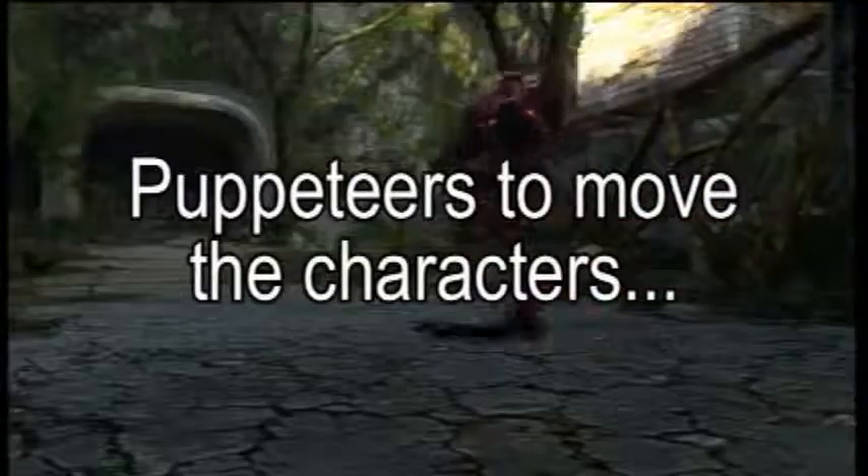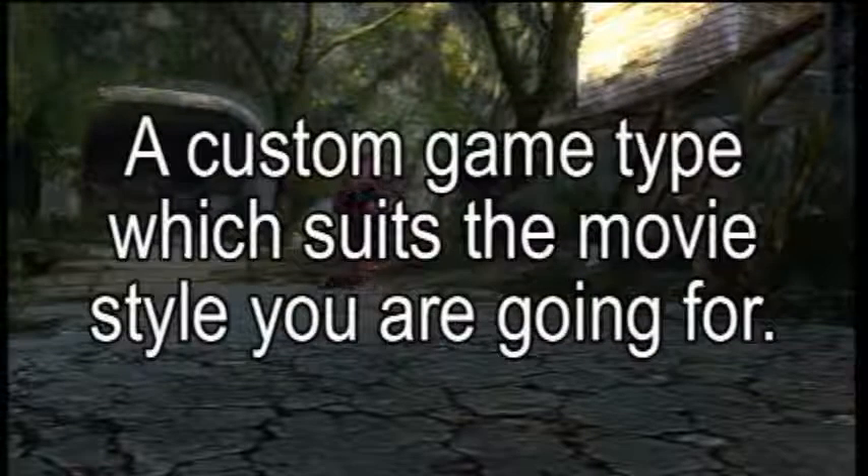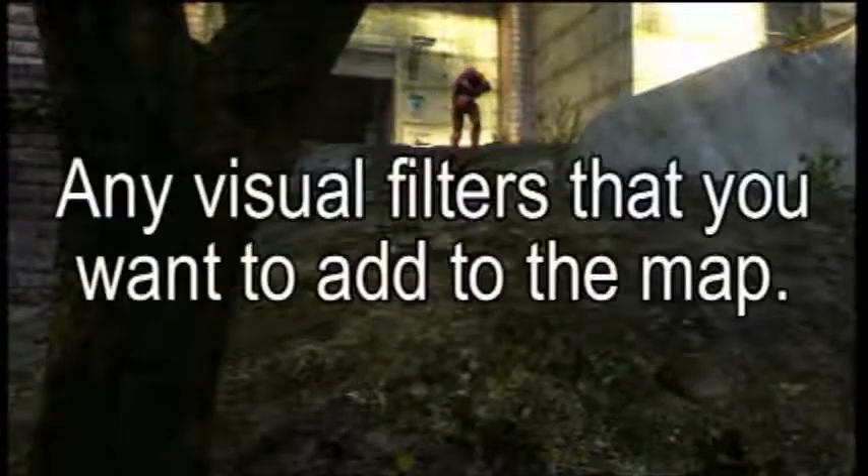If you wish to make your Machinima, you're going to need all of the following: puppeteers to move the characters, a forged map to represent your movie set, a custom game type which suits the movie style you're going for, and finally any visual filters you want on the map — which I would suggest using as little as possible. A few things you should know about making your forge sets: make sure that all weapons, grenades, and equipment are removed from the map in order to maintain the audience's full and undivided attention.